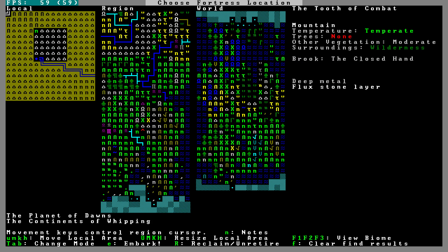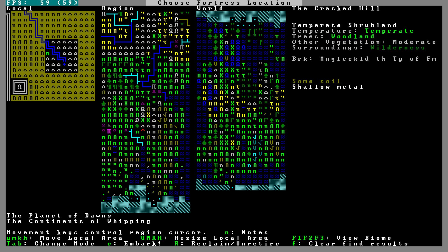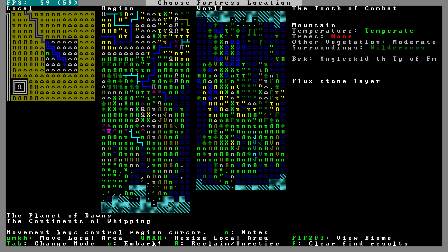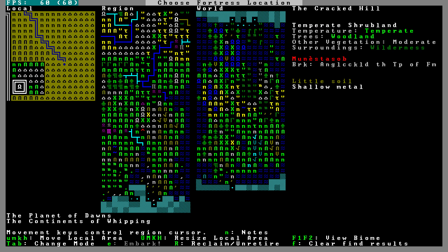On the local map I can see some kind of civilization. I think this version might let you get close to that stuff. The Cracked Hill, the Tooth of Combat — this is all the Cracked Hill here. I don't know if we want to be on that settlement, Munestasob. That might be a little much.